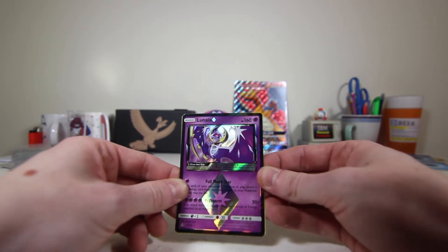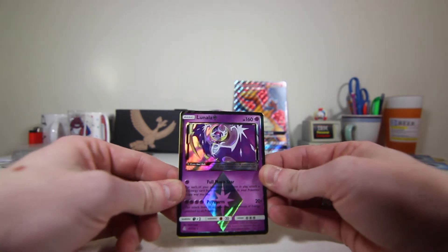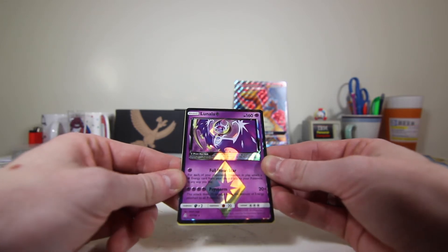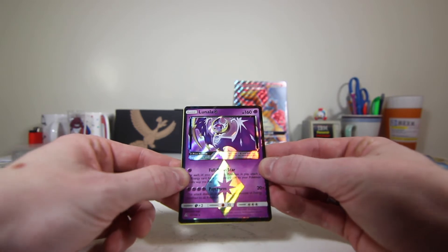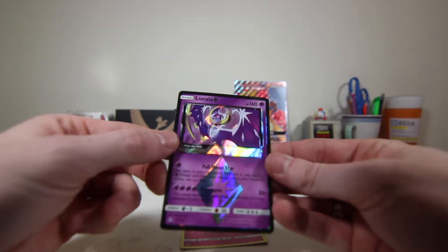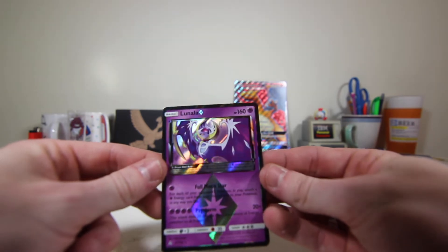Oh my god, yes — finally! I have not gotten a Prism card yet. Lunala! That's beautiful, oh man. I love that. Wow, that's a good pull. Full Moon Star attack, the Psystorm. Not bad, I like that a lot. And for the final rare — Tapu Lele. Alright, that's nice. But this Lunala Prism card — I can't get over that. That's pretty. Wow.